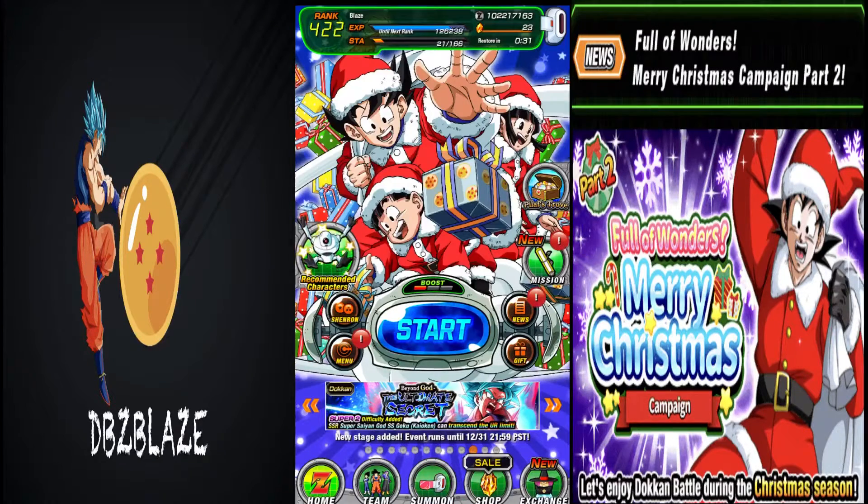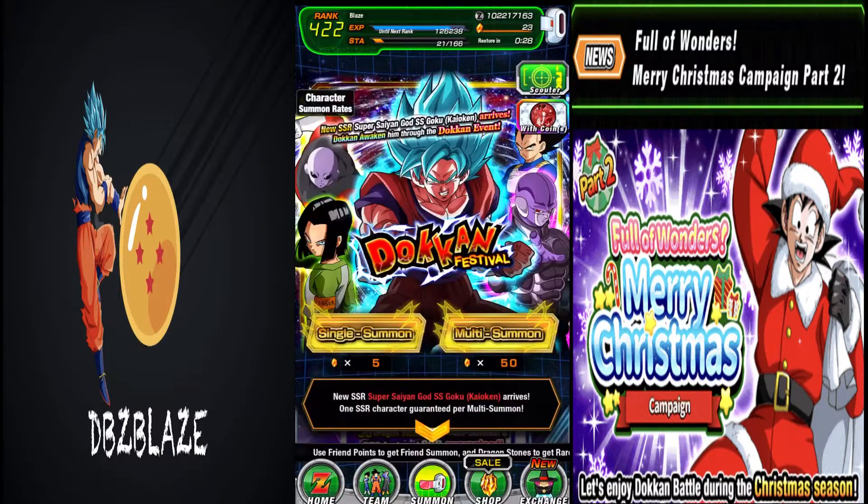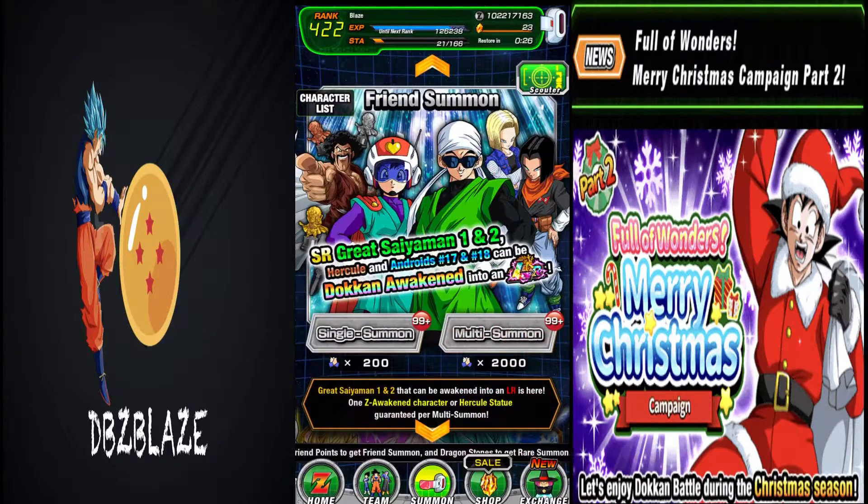Now if you don't have any characters, you can just simply go to the summon here, do the friend summon, and then SA one of the normal cards there.